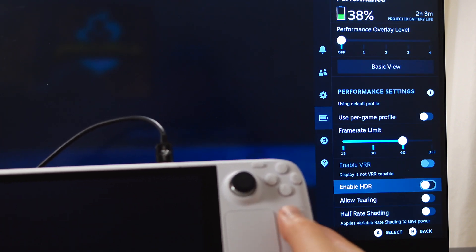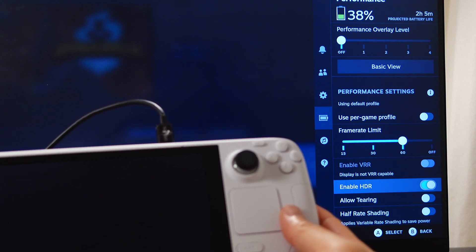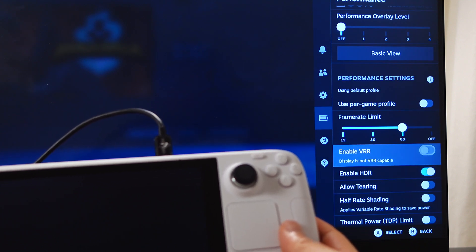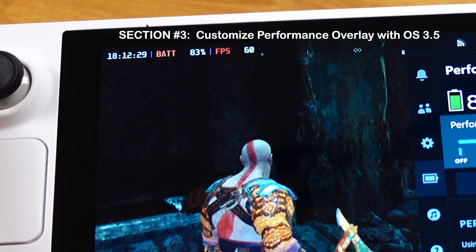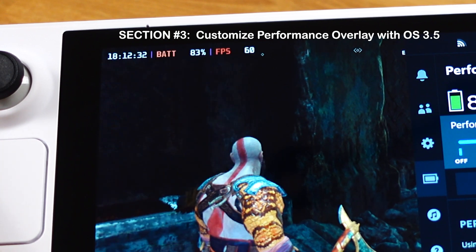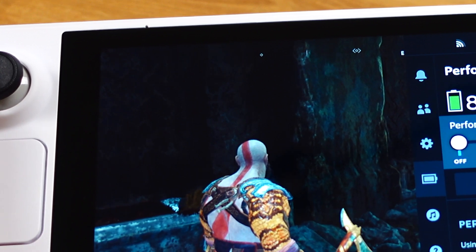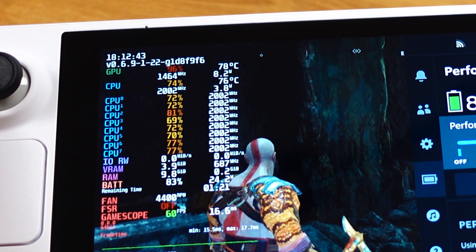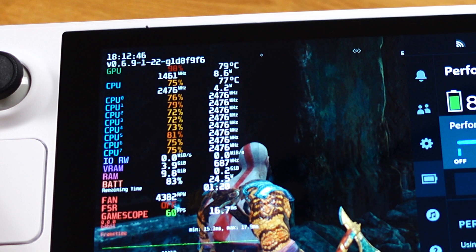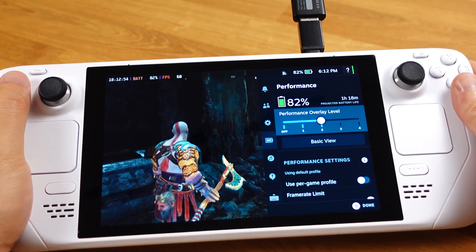The third best feature is that we can now enable VRR and HDR when connecting your Steam Deck to an external monitor. Just remember, in order for HDR and VRR to work, your external monitor needs to support those functions. The last best feature with 3.5 is the customizable performance overlay — we can turn on and off information based on our own preference. If you are not updating to 3.5 right now, that's fine; you can do this once the stable 3.5 is released, so save this video for future use.